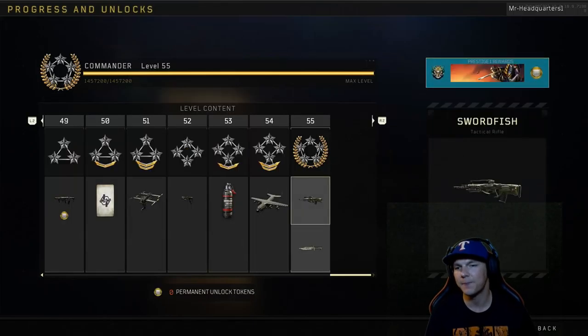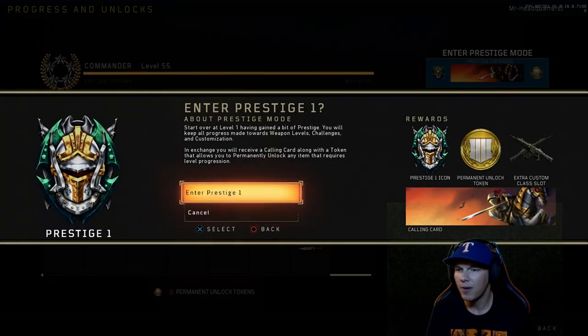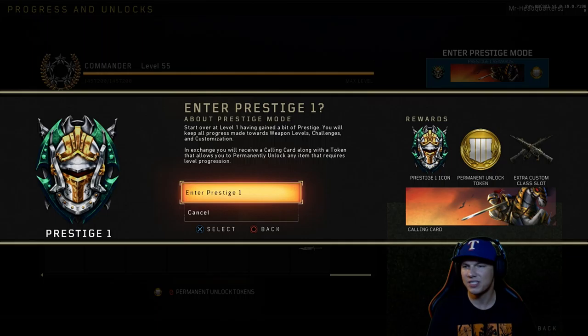Let's go ahead and grab this emblem and see what we get. It says: enter prestige. All right, let's enter. Start over at level one — having gained a bit of prestige, you will keep all progression made towards weapon levels, challenges and customization. In exchange you will receive a calling card along with a token that will allow you to permanently unlock an item.